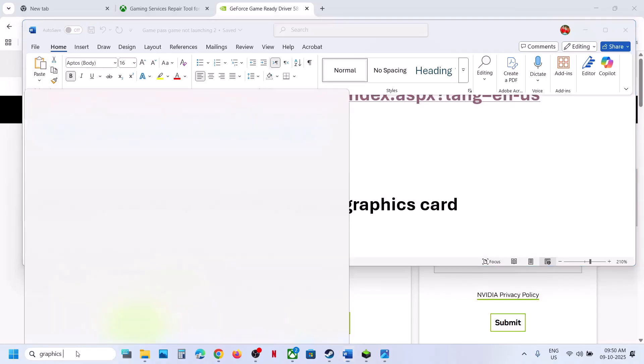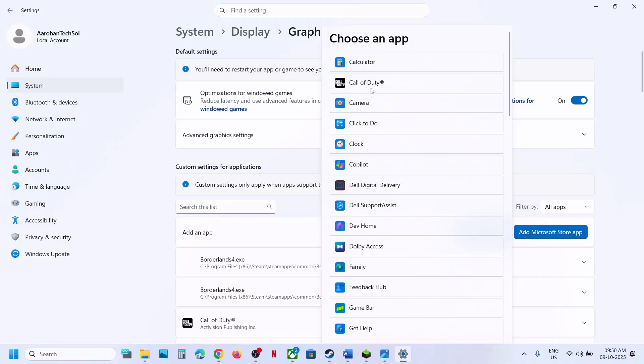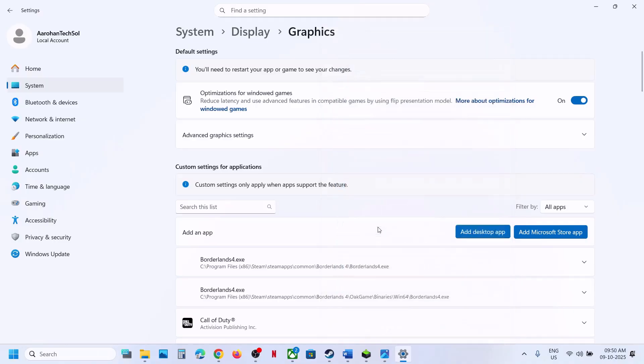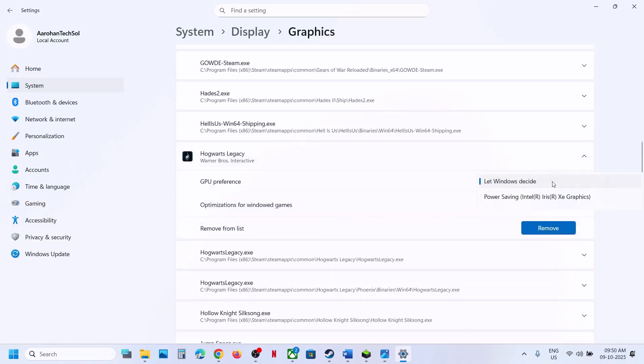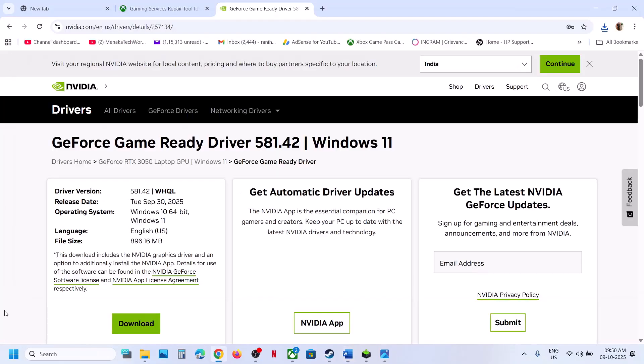The next step is to run the game on the dedicated graphics card. Type 'graphic settings' in the Windows search box, click Graphic Settings, click Add Microsoft Store App, and find the game in the list. Once added, scroll down, find the game, click on it, and set it to High Performance. Launch the game.